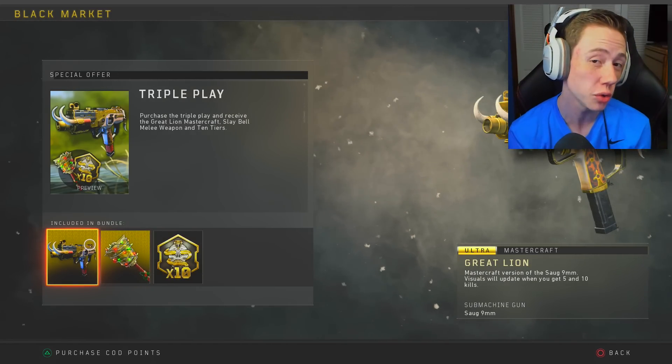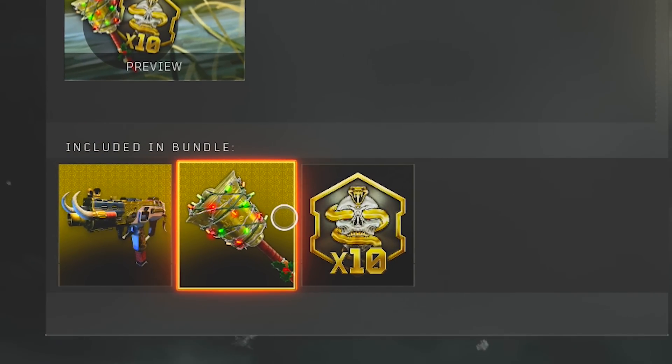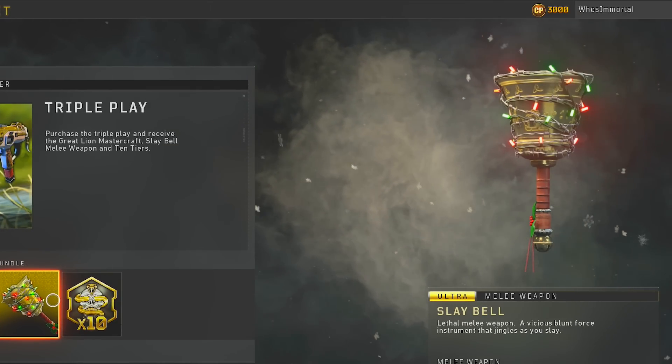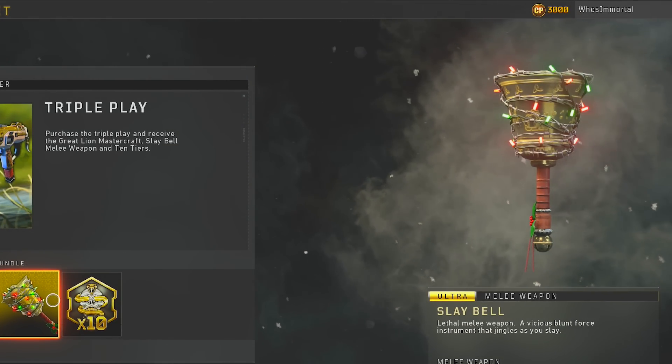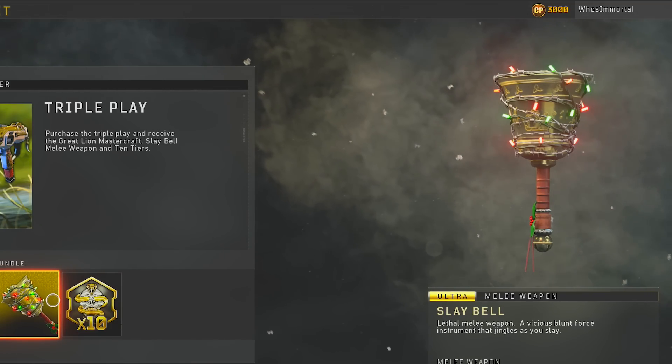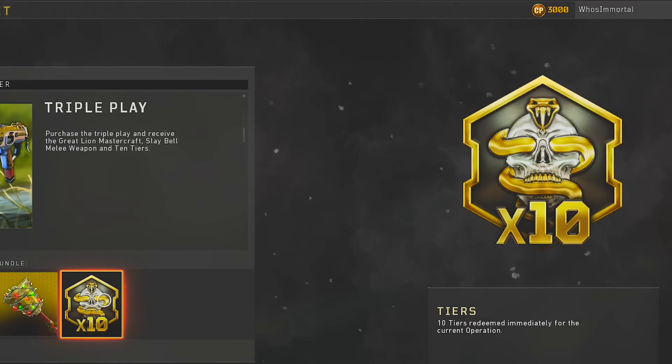We do have this triple play available for 2,000 COD points. I went ahead and purchased it and you get the Great Lion Mastercraft variant, the sleigh bell melee weapon — which I think is awesome. I mean, if you kill somebody with a sleigh bell, they can't recover. The enemies are completely demolished. You also get 10 bonus tiers in the black market.